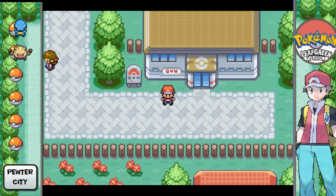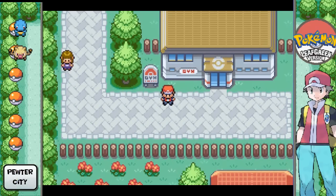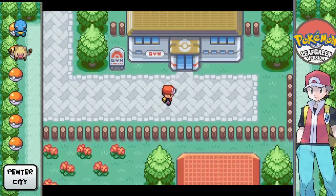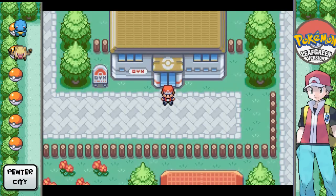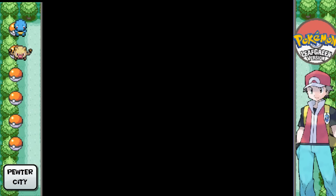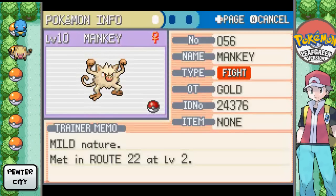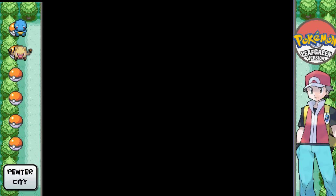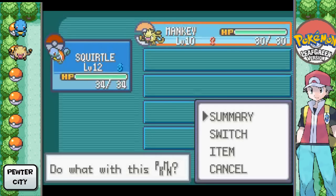Hey everybody, this is Goldenbolt, and welcome to part 3 of Pokemon Leaf Green. In the last part we cleared through the lengthy Viridian Forest and caught a Mankey, who was right there. Isn't he awesome? Well, she actually — didn't notice that. Anyway, yeah, we're about to go fight Brock.